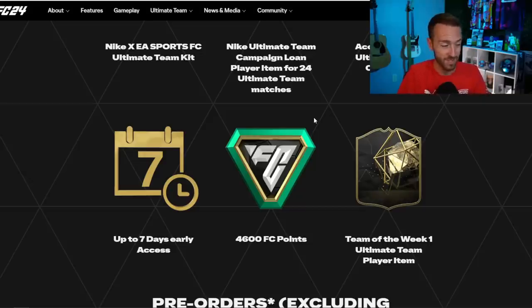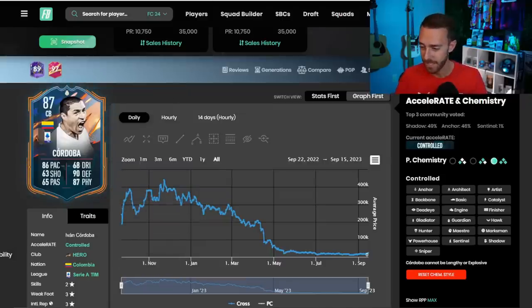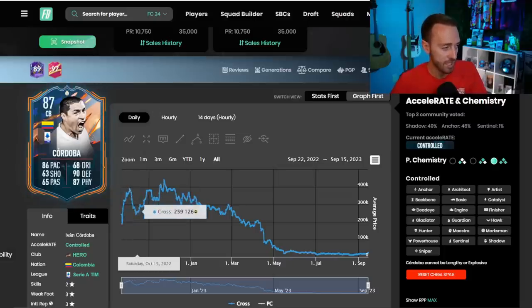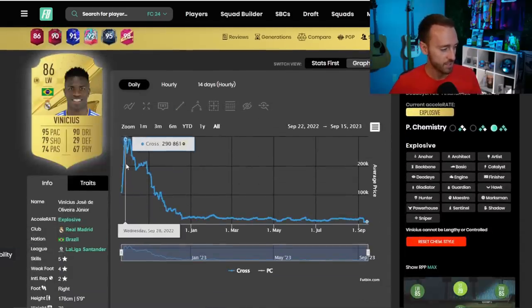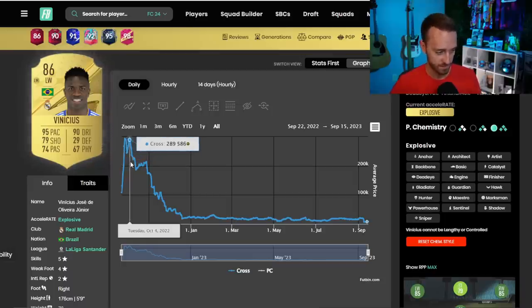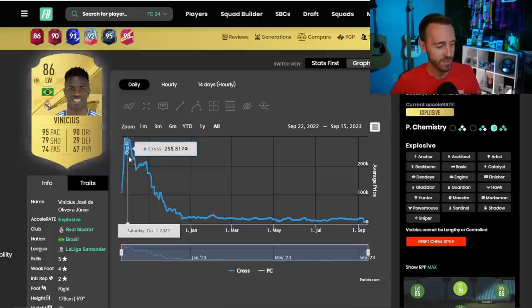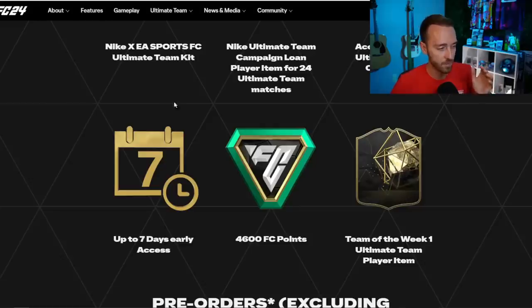On that date you also have people opening more than just the 4600 — people loading up 12,000 or more FC points for an even bigger head start. If that's you, open a lot of those FC points in the early stages — it's the best time of the entire year. A lot of cards will still appreciate in value from then. As you can see from the Vinicius Jr graph, he went up to a high of 290k, had a small drop for the first promo Friday at global release, then bounced back up to nearly 300k — but that was his peak.